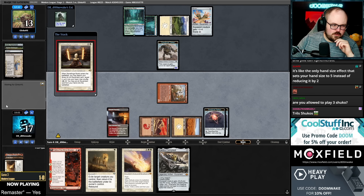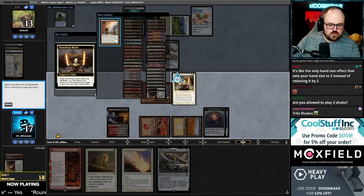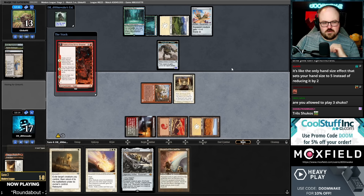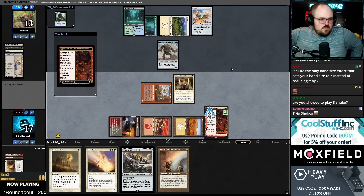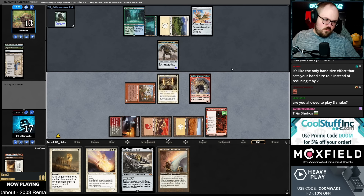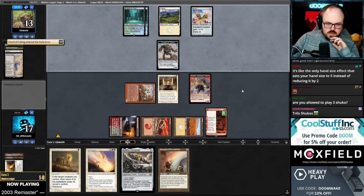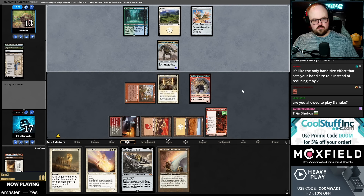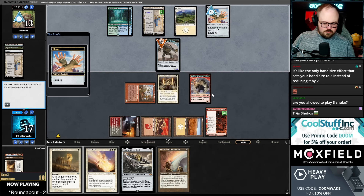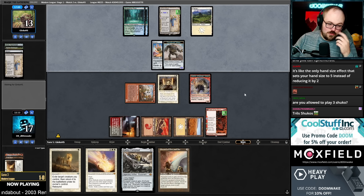I think we go Stoneforge, Fable, and still have Solitude up. Good turn. If I draw a land we can Stoneforge in the Sword and equip. Saga number two — pretty good. Oh, they figured it out, they didn't equip last turn so I thought they didn't know. Turns out they do know.